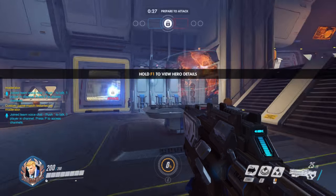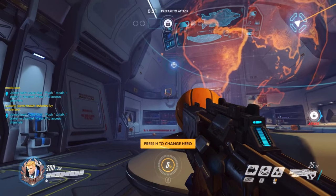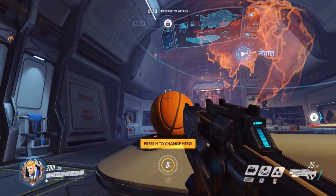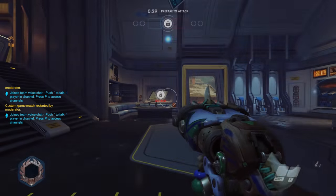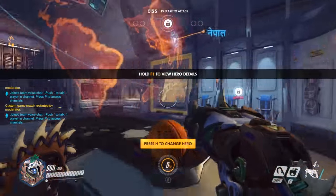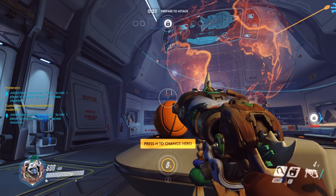For taller characters such as Soldier 76 and Reaper, the first step is the same. However, before you aim your crosshair under the hoop, you're going to want to crouch first, which can be challenging because you can't actually see the bottom of the hoop through the ball. This is a lot easier with really tall characters like Roadhog and Zarya because you can actually see the bottom of the net, which obviously makes it easier to place your crosshair at the bottom of the net.